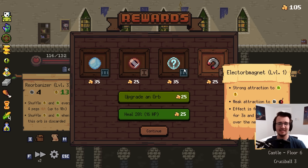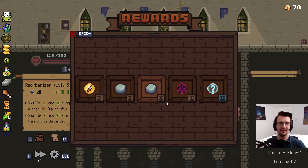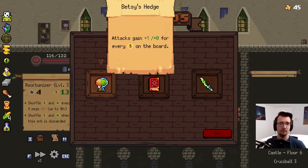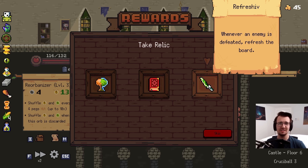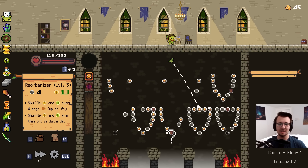Nice. This guy is easy. Oh, it's another Reorbanizer! You take the good orb, and then you upgrade the good orb. It's only fair. Stop buying stuff, though. Betsy's Hedge makes my Crit Fleece bad. I don't know if I want pegs refreshing the bombs. I'll just take 'whenever an enemy is defeated, refresh the board.' If I take Betsy's Hedge, I can say goodbye to the really cool, awesome skilling damage. I have plenty good of a deck.